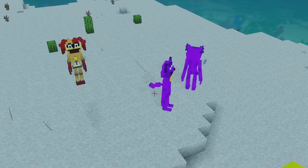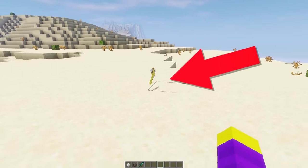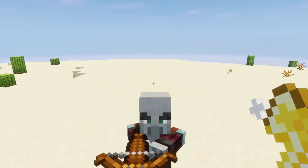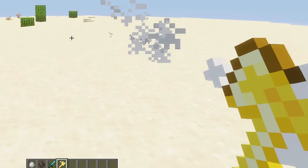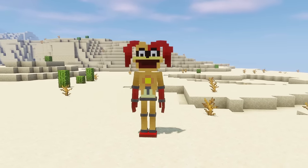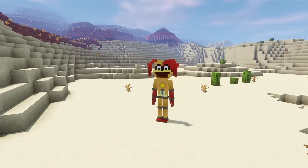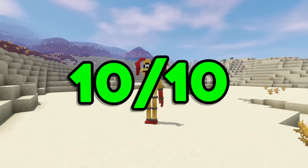Right now he can only spawn Catnap, because I haven't made any of the other ones. If you kill Dog Day, he will drop a sun axe, and the sun axe is insanely powerful — it does 19 attack damage, and it can also destroy almost any block. Overall, I think Dog Day turned out a lot better than Catnap. I actually like how he looks, so I'm going to give Dog Day a 10 out of 10.